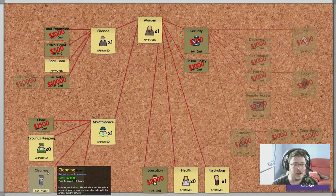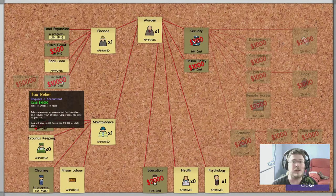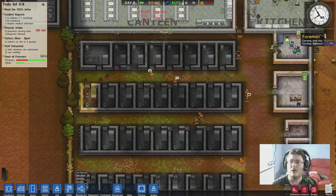Okay, so there's cleaning - we definitely need that. Land expansion we're gonna need as well, security we're probably gonna need, and education. So let's just go ahead and unlock all of those. We've got loads of money.